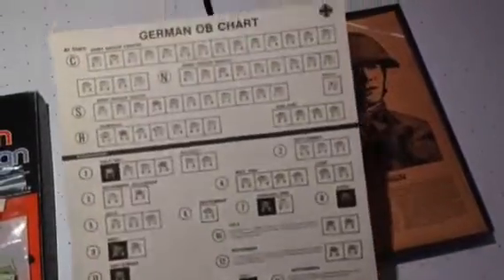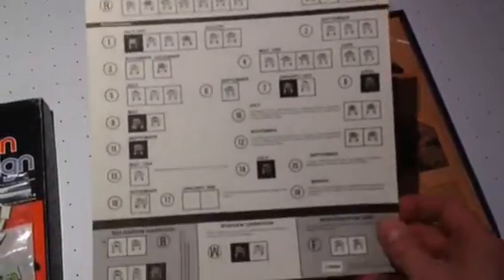We've got the German OB chart, and it's one-sided, a little thicker cardstock. And then the Russian OB chart — again, a little thicker.